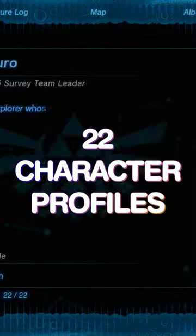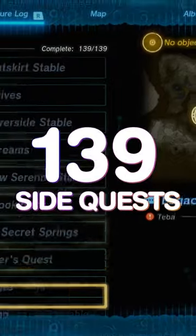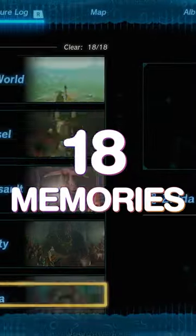509 compendium entries, 228 recipes, 22 character profiles, 23 main quests, 60 side adventures, 139 side quests, 18 memories.